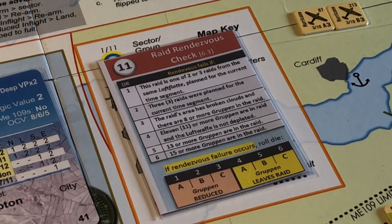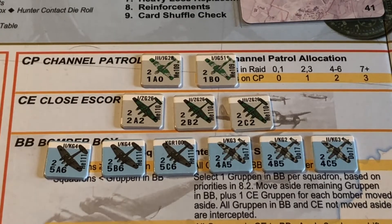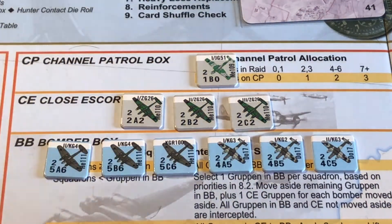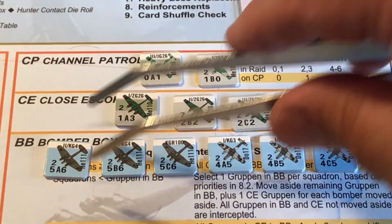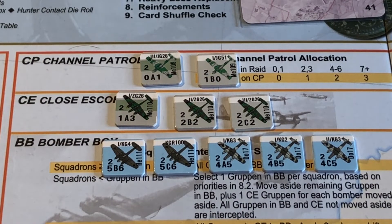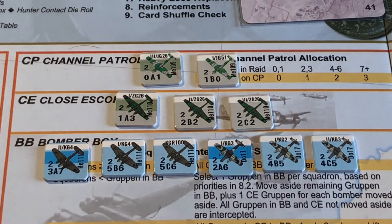Raid rendezvous check — it's a one. This raid is one of two or three raids from the same Luftflotte. Yeah, that was a downside to that — they're both Luftflotte two for the eight o'clock raid. So yes, we've got a one — so they're only going to reduce them. A grouping are reduced. He's reduced, this guy's reduced, this guy's reduced. We've got two bombers as well. That jumps to a seven as well.